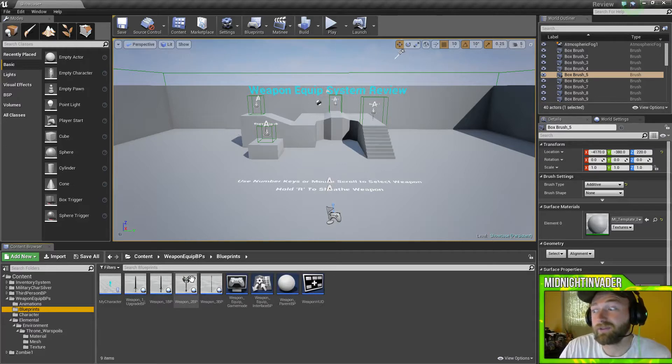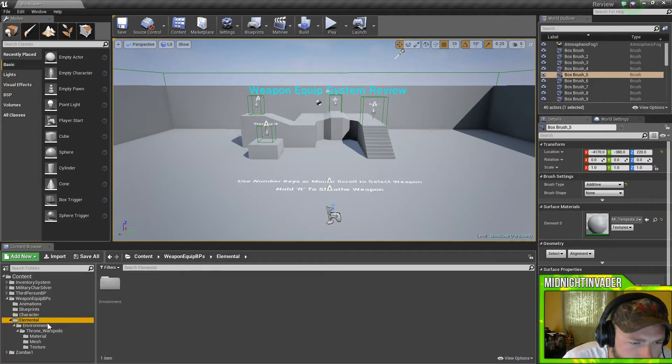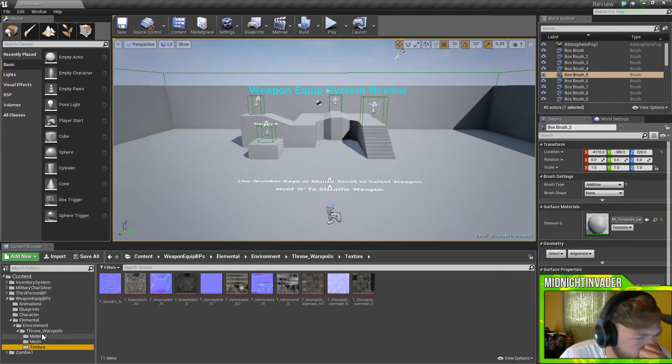You could actually change the mesh if you don't want to use these swords. We got the character, which is third person, elements, environment — we just got the materials, the meshes, and the textures. All that good stuff. So we'll jump right into this and hit play.